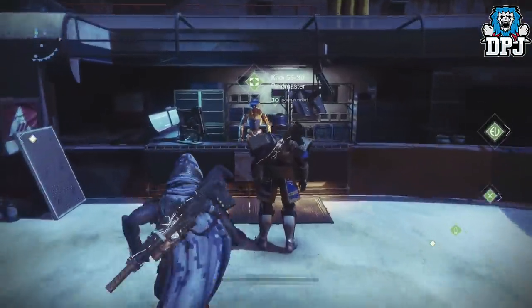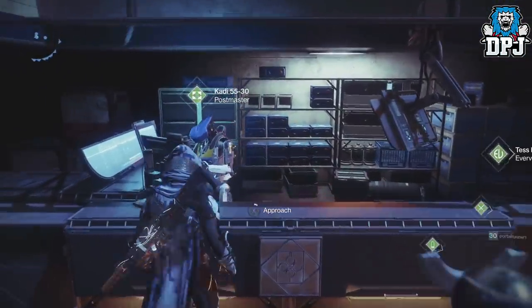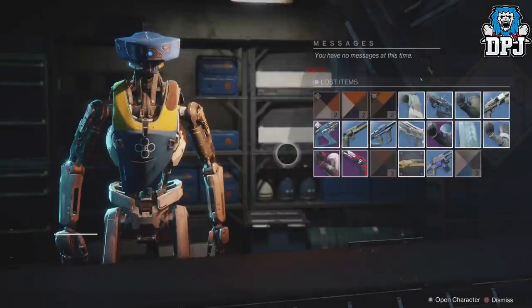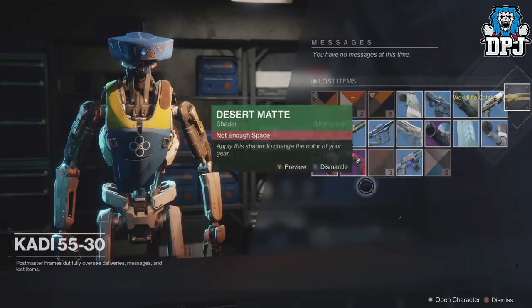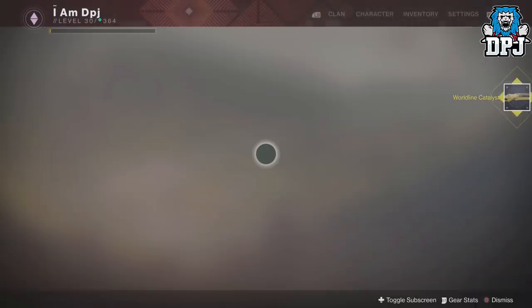I can also confirm that the catalyst can go to your Postmaster, as it happened to me. I actually saw the catalyst on the floor but due to not being the party host and calling it too late, I was taken to orbit before I could retrieve it. So by accident I can confirm that it does go to your Postmaster, as you can see on screen now.